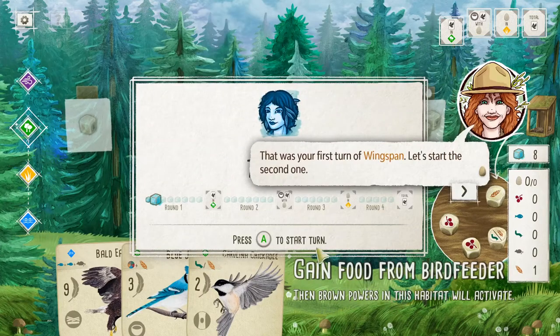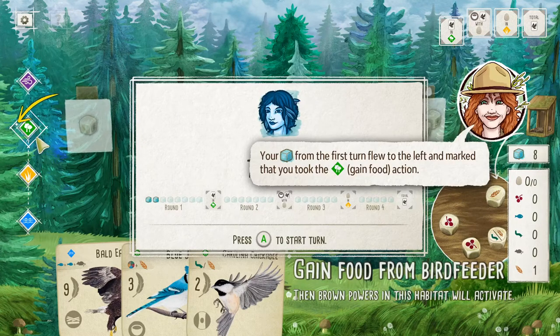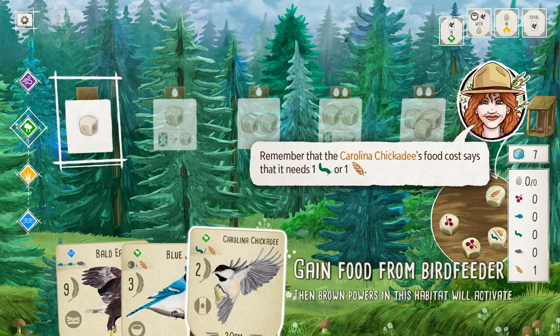That was my first turn. Amazing. My action cube flew to the left over here — it's hard to tell, but I'll take your word for it. Maybe there's space for five on each edge. It marked that I took that action. Now I have enough food to play the chickadee — I can play a bird.